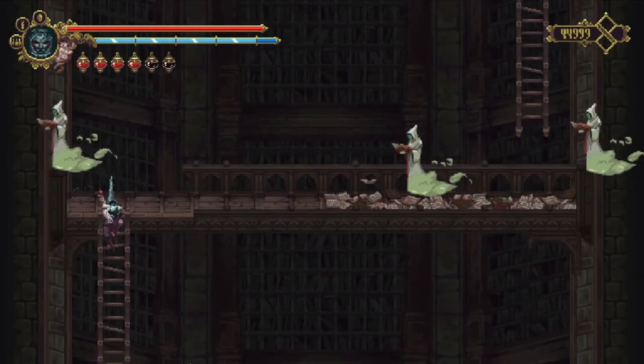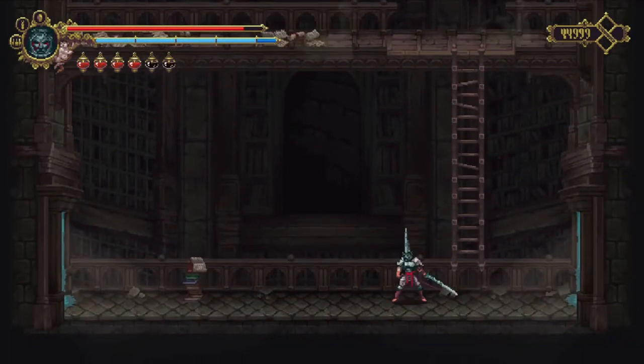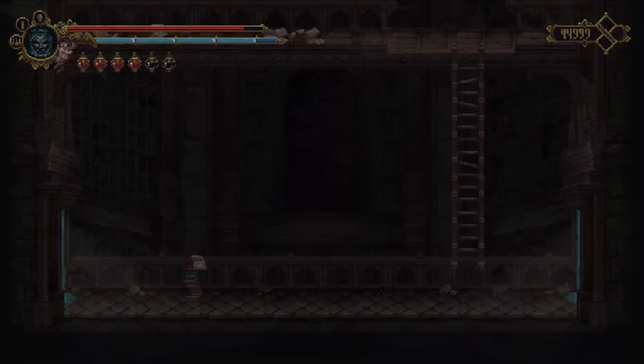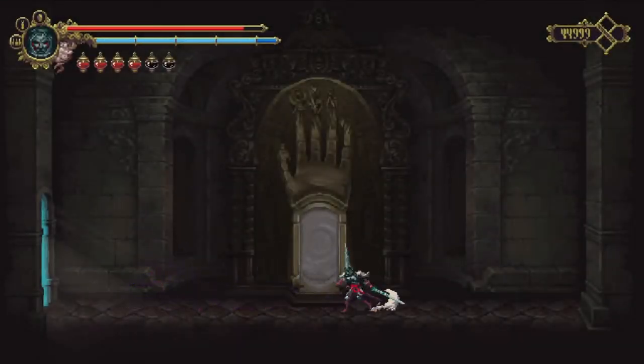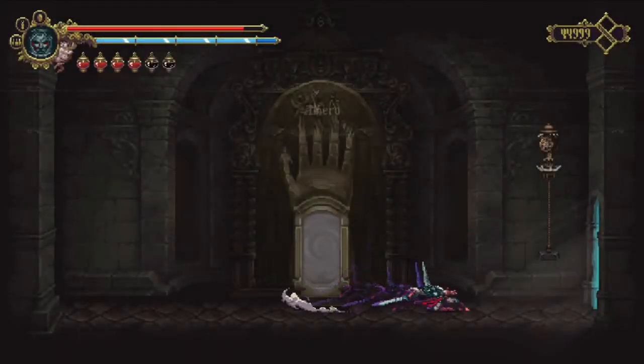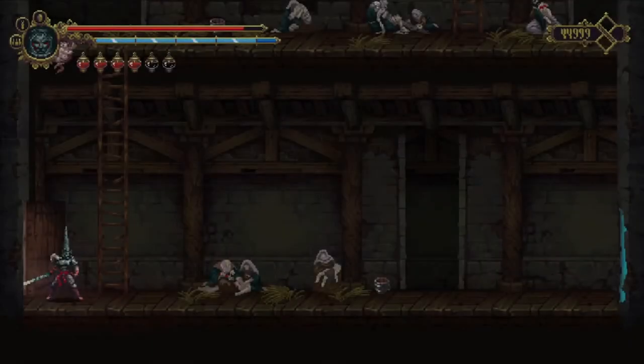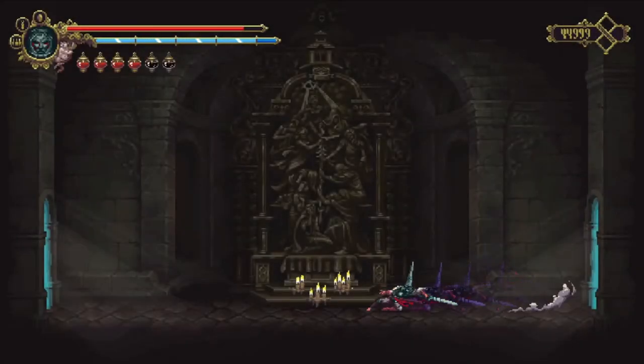The way this game connects is pretty good, because these all could have been areas that just go off in their own direction willy-nilly — but they aren't. Like they could have had these mirrors just everywhere. I think Grievous Ascends is the best way. I didn't go to Grievous Ascends, did I? Oopsie dipsie.